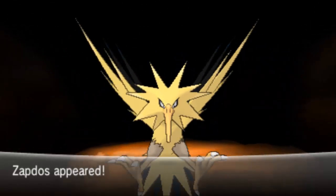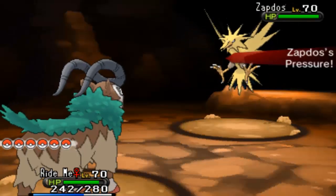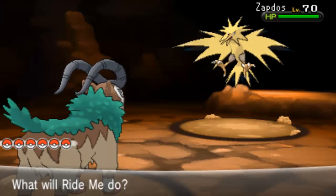Here we go. Wild Zapdos appears! Make sure you save your game if you want a specific nature or just don't want to lose it. It will be appearing at level 70, so get your game on.